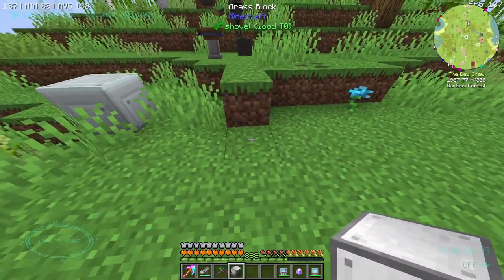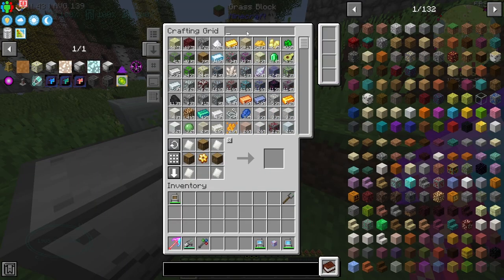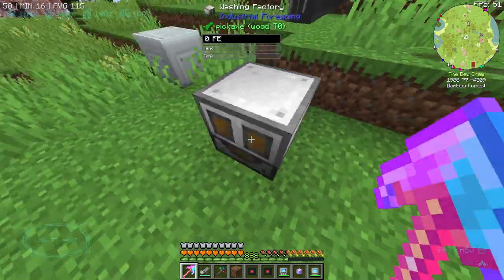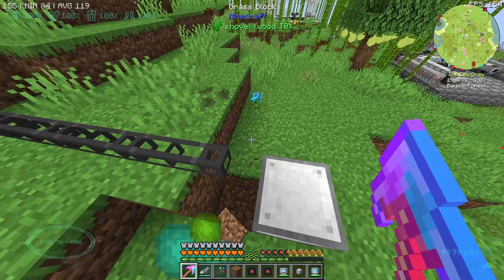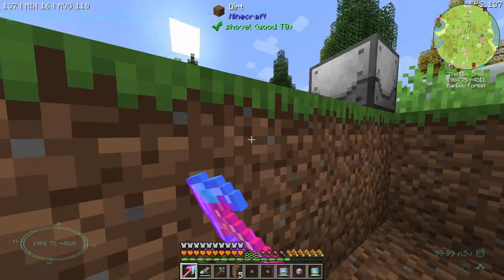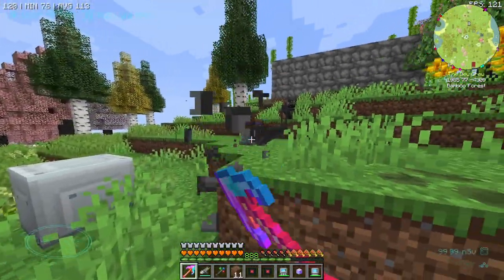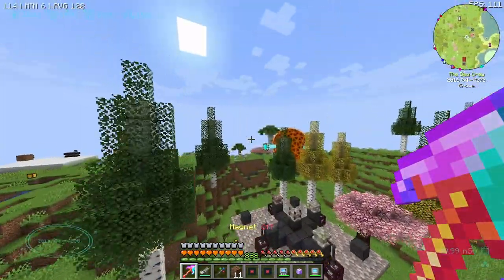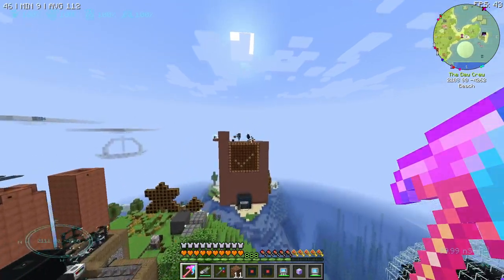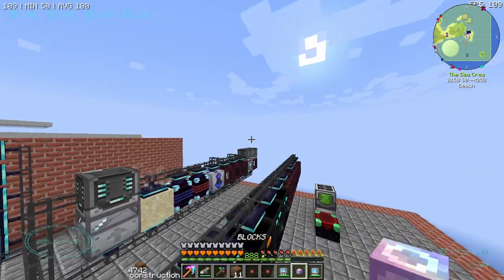I think this is a good spot for it. First things first we have the washing factory - let's slap it down here. I'll get some ender cells, ender gates, whatever they're called. Actually you know what, I'm realizing we could probably just do this at the base - we have our auto-crafting area, we could just do it there. There's no reason not to, really.